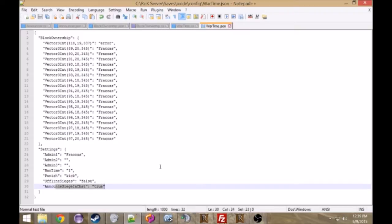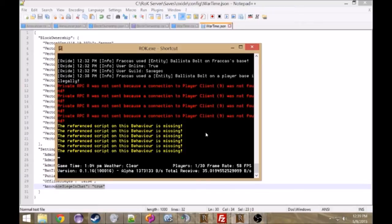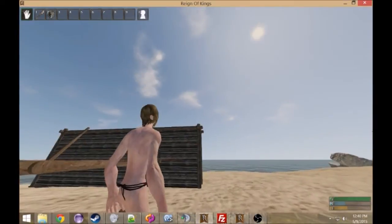Also, you can announce in chat that people are sieging. I'll show you that too. So we're back in. Up here it showed that it logs to the server so the server owners will know who's sieging. It says Frank has used a ballista bolt on my own base, and I was online in my guild Savages. So it also says that I did it illegally.